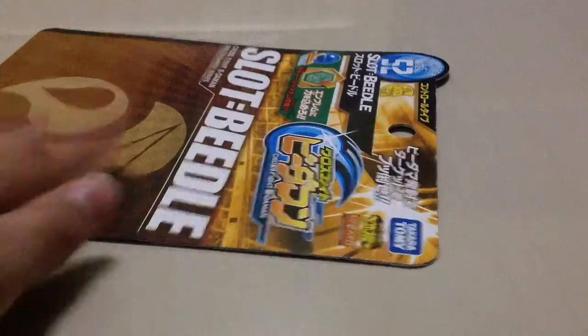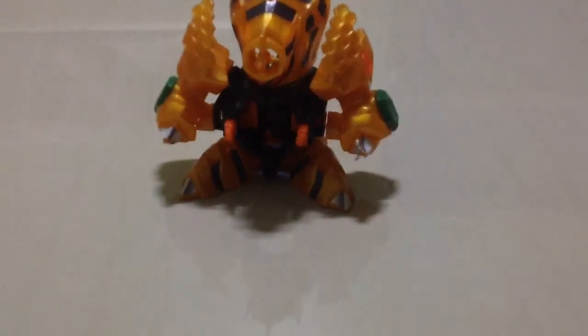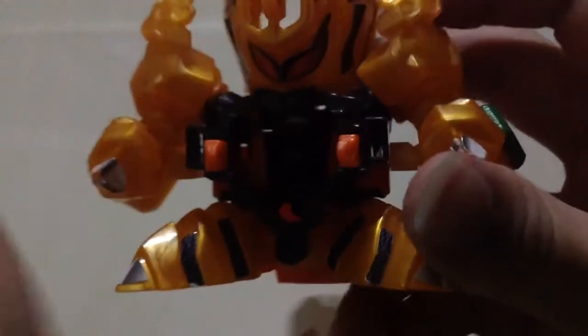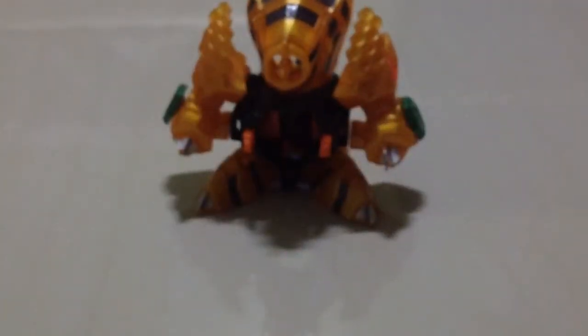Let's take a look at Slop Beetle itself. Here's Slop Beetle — it looks kind of cool. About the core: these whole parts are supposed to extend in, so it makes the shot more powerful.